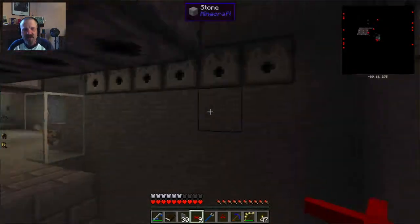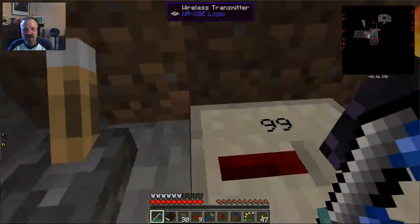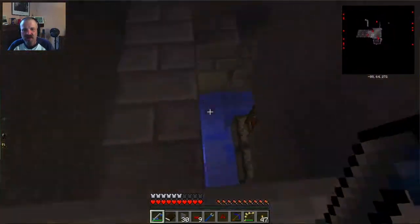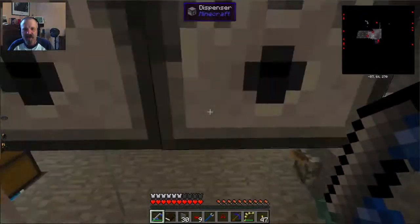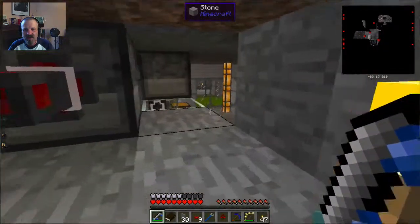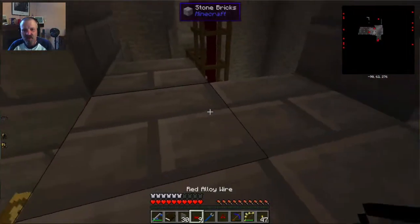We can test this real quick — I turned this transmitter and put a lever down so I could test this. That's on, and over here you can see that worked — the water's on. Let's go ahead and turn this off. The water turns on and off from a pulse, so it really needs to be a toggle. Now everything should be working.